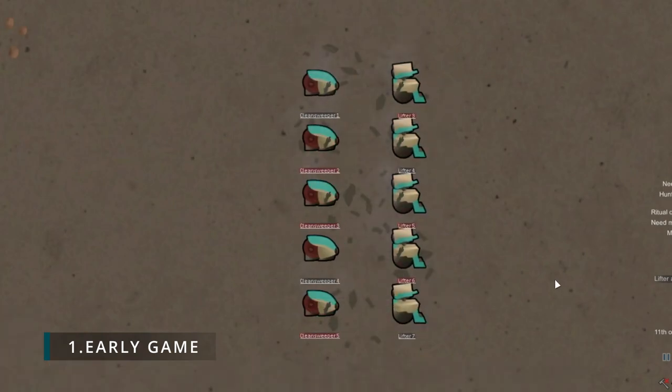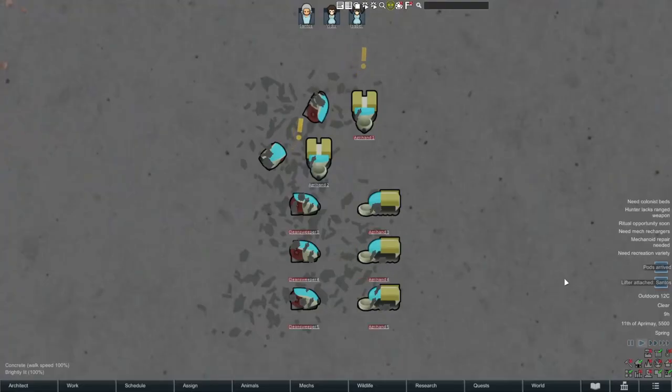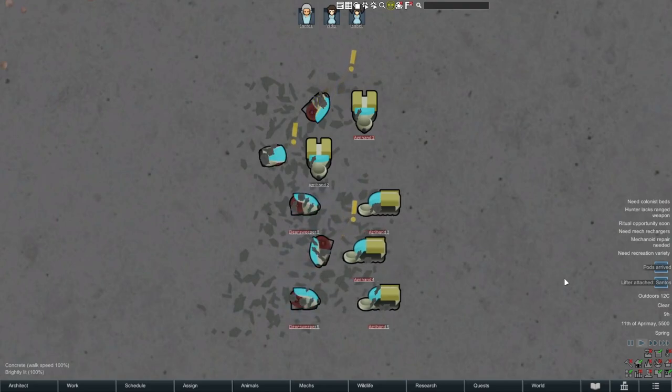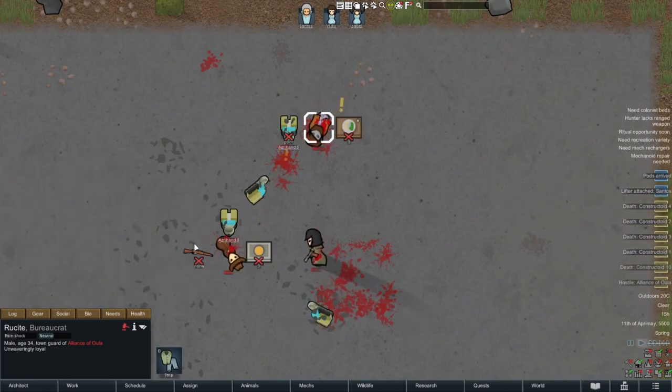First up, the early game mechs. I have tested out all of them in combat against each other, and the mechs that have more domesticated purposes — the Agri-hand is actually really useful in hand-to-hand combat. It beats all other non-combat pawns and it'll take down some standard armoured weaponed pawns as well pretty well. This is very useful in the early game for bolstering up your fighting force.